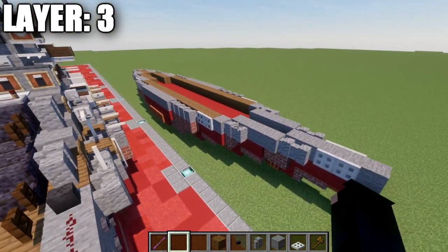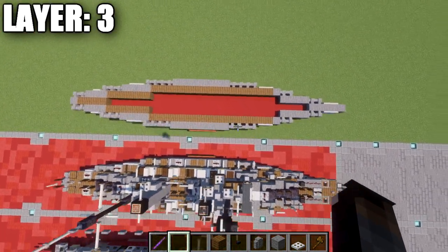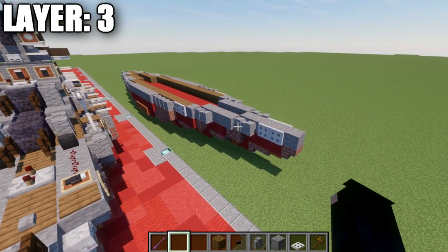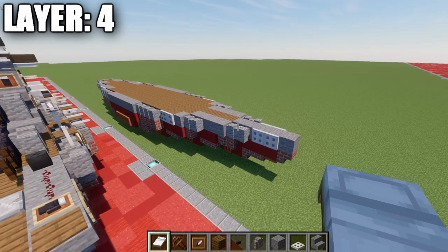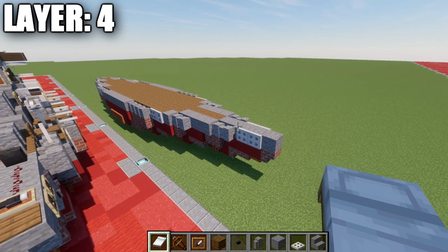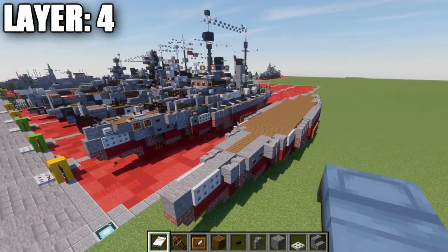That's going to do it for layer number 3. Here's what it looks like from up above. And with that, let's go ahead and move into layer number 4. Alright guys, moving into our next layer — layer 4. For these layers here on out, we're going to start building the entire ship all together for the rest of the layers going upwards.